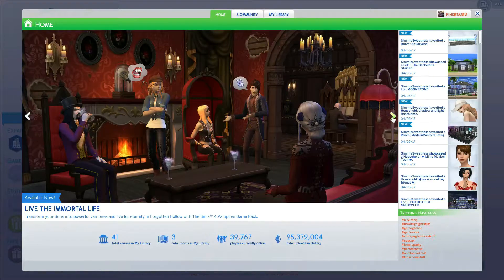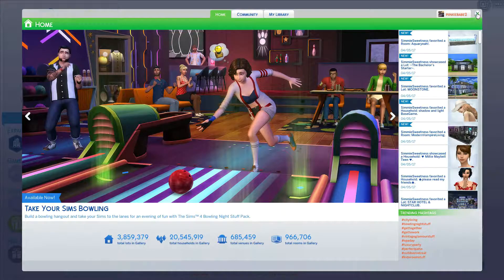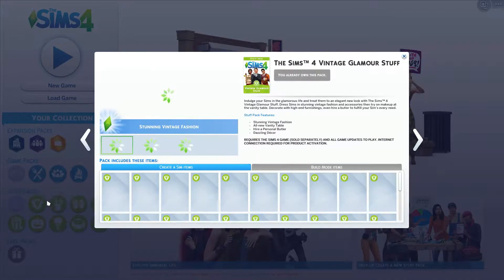I'll eventually check out the vampire thing too. I did just end up getting the vintage glamour stuff — it literally came out back in like December of last year, like six months ago, and I am now just getting it. It's taking a really long time to load up, probably my PC being slow. But you can get all these different creative Sim items, build mode items, hiring a butler, vanity table, vintage fashion — all that good stuff.